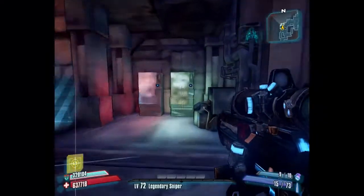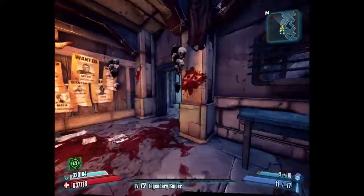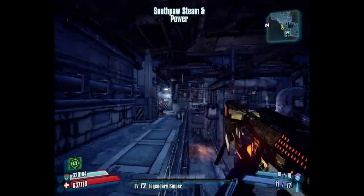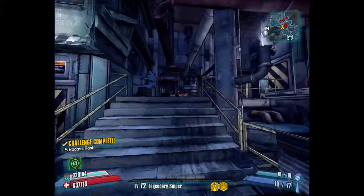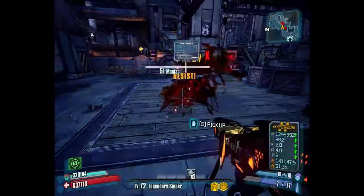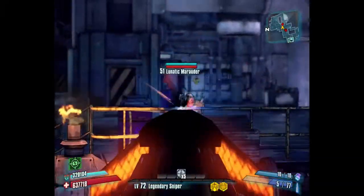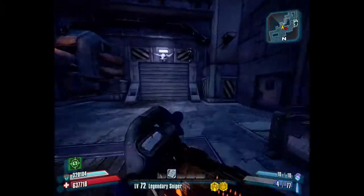This has got to be the quickest one definitely by far. We're in Southpaw Steam and Power and we're going to run straight through to the first area where our first assassin spawns, and with him every time will spawn a badass psycho. I'm just going to clear this long mob here. I think we might be able to just run straight in and spawn him, but just clear the area - it doesn't take long especially when you're in two vault hunter mode.